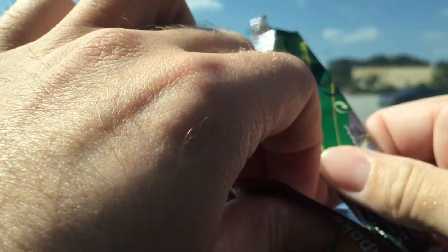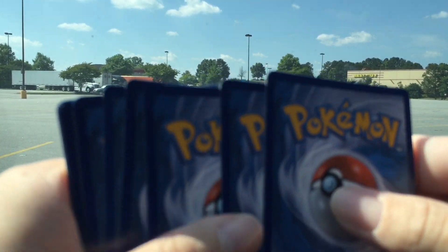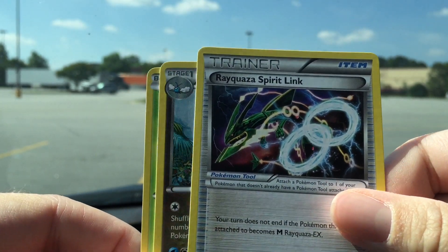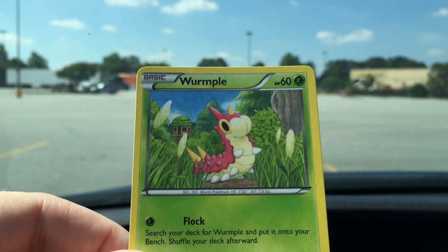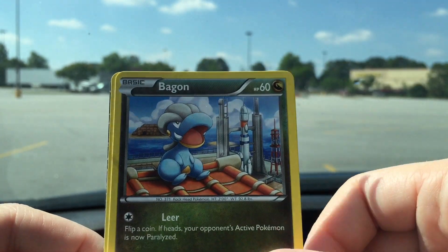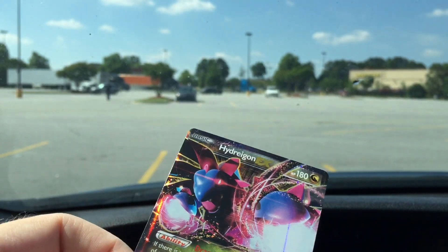Let's hope for the best here. If you know where that chest pin coin came from, comment down below, because I don't — and if it's a thing, I'd like to know. We got a Tranquil or Whirlpool, we have a Swablu, Pidove, Bagon, a Taillow, and a Silcoon reverse.